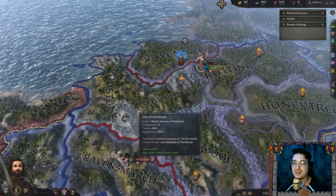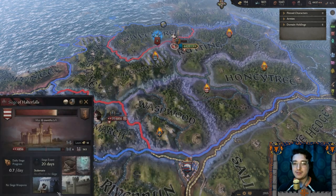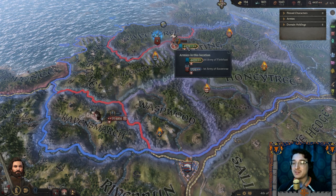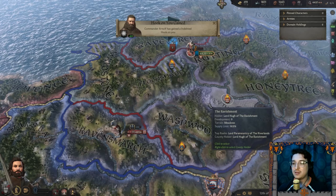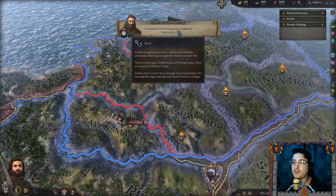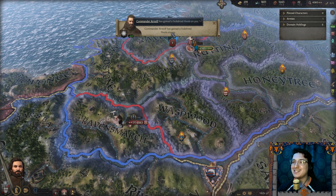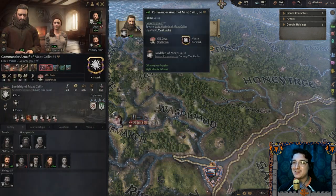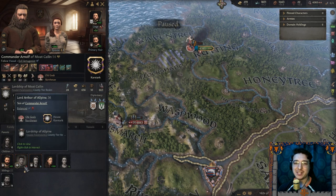It's only going to take 13 months, and when I get there — 11 months. They only have 4,000 troops left. We only have about the same. Commander Arnulf has gained an indebted hook on me — why am I indebted to him? What does that mean? I've never once interacted with that man.